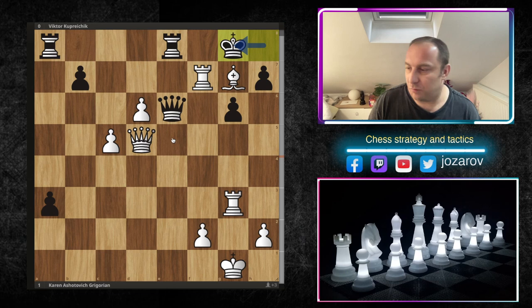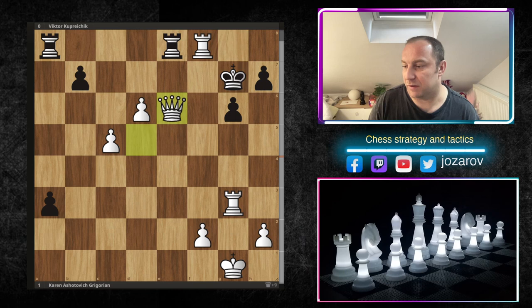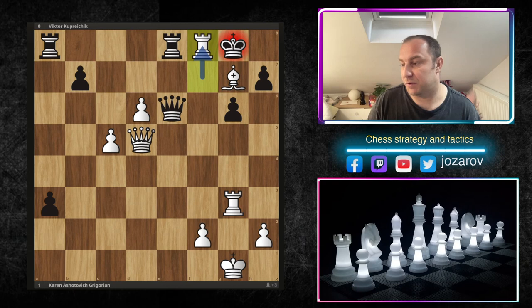White can do many things, but one great solution is rook to f8. If black plays rook to f8, then queen to e6 is winning. If instead king to g7, then queen to e6, rook takes e6, and we pick up the pawn - game over. After rook to f8, Kuprychik resigns.